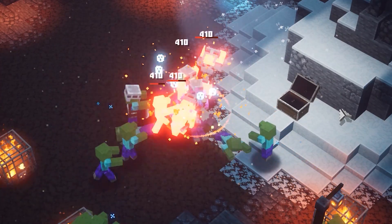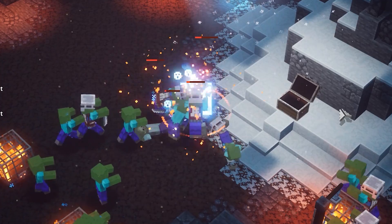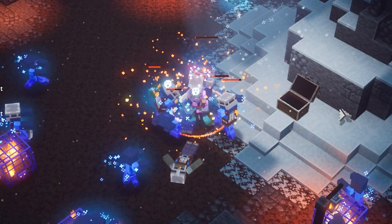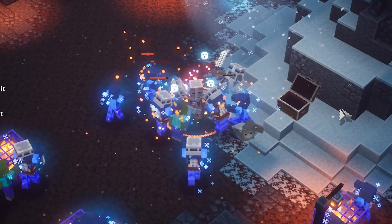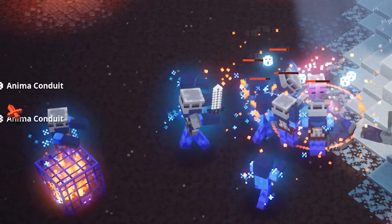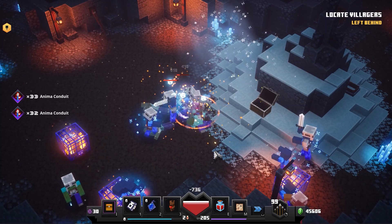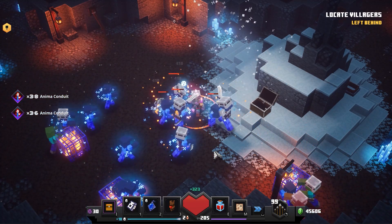That is pretty much everything you need to know in order to get this farm going and set it up for yourself on the highest Apocalypse difficulty in Minecraft Dungeons. Of course, there are going to be future updates with higher difficulties and higher power levels, but I think this one will work perfectly fine as well, as long as the Anima Conduit does not get nerfed. Right now we're having plus 30, 31, 32 — it just keeps going. I think it is quite strong, but yeah, it works.